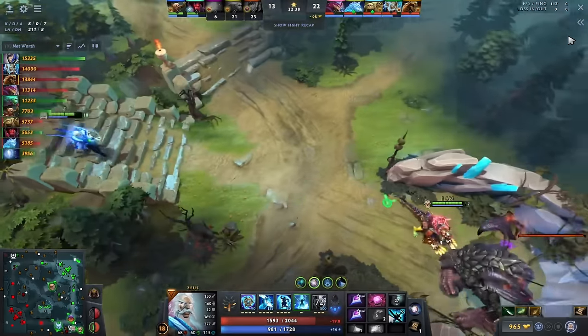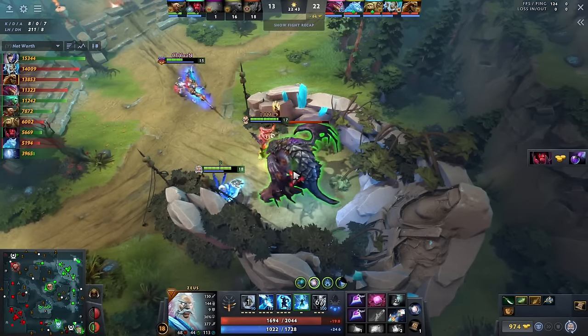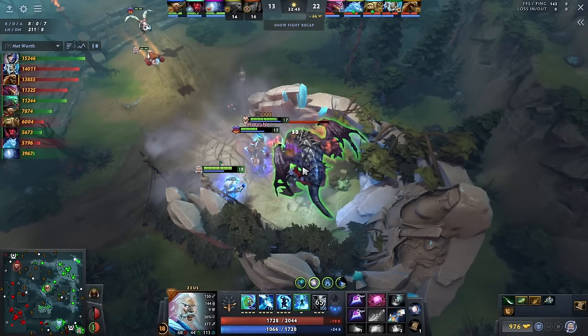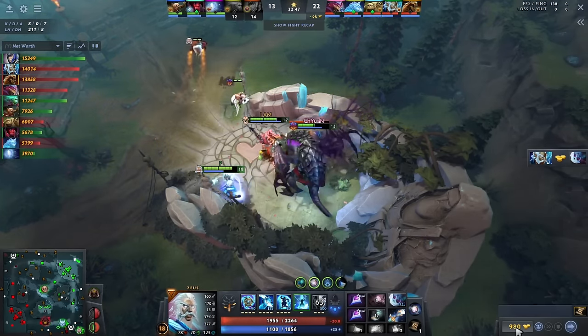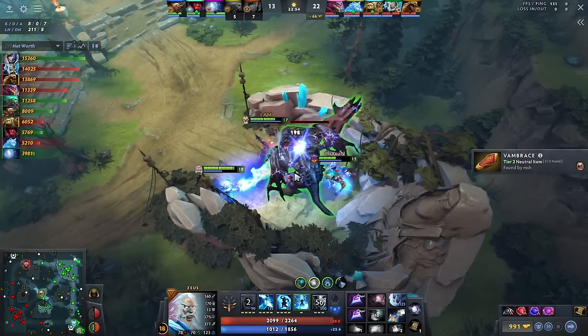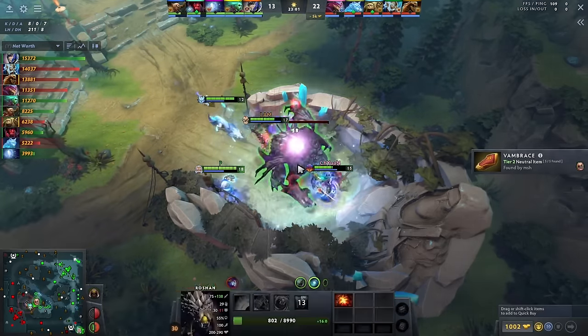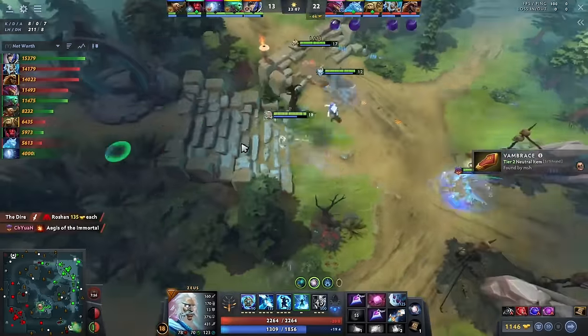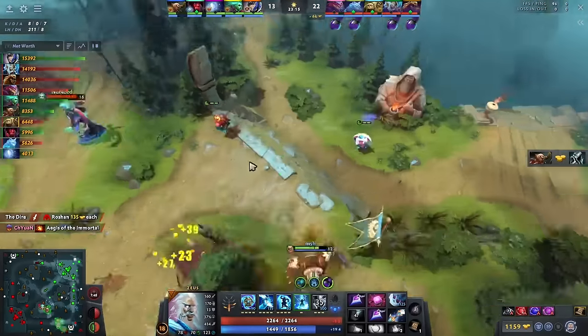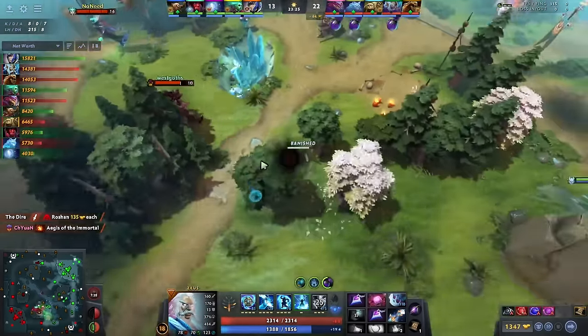Also something I learned while playing these games: the Q does percentage-based damage to Roshan, which I thought was really stupid. Unfortunately your shard doesn't work on Roshan, which makes sense, but the Q evaporates Roshan. Why does that work? This hero is so broken — it's just a Roshan hero. Zeus is like probably a top-20 Roshan hero, which is just insane.